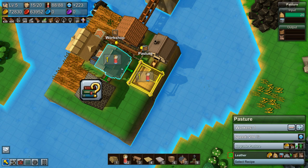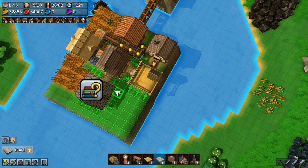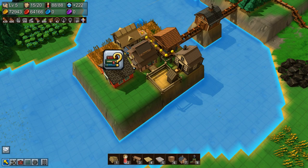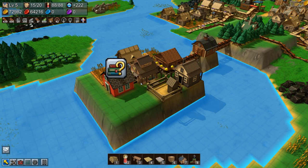I need to turn this around so the leather goes directly into the workshop once it's made. I'll place the well right here, which leaves a little extra space on the build, and then I can route the fertilizer in and out. I think that's going to look pretty good.